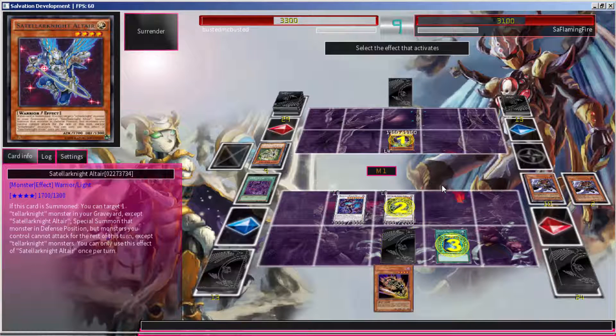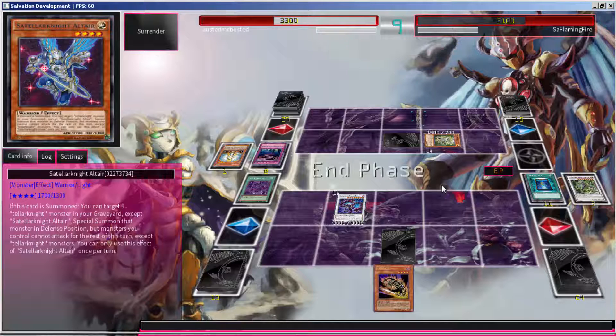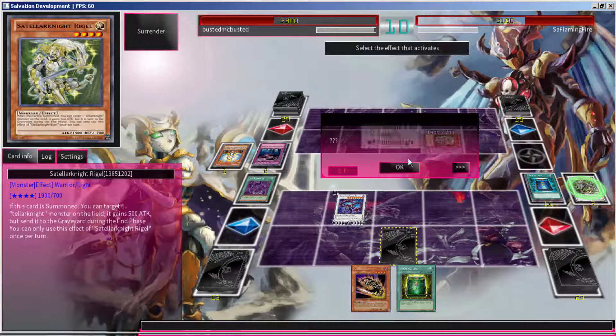I can't wait for that level 8 zombie synchro to be revealed. I really haven't been checking if it's been revealed yet, but if it has I'm definitely going to be testing it. That's pretty much the only good thing going for the synchro — to me it seems like it's just a prelude to a level 8 zombie. I hope it's amazing — like whenever it's summoned you just return two zombies or send two zombies, something stupidly good like that.